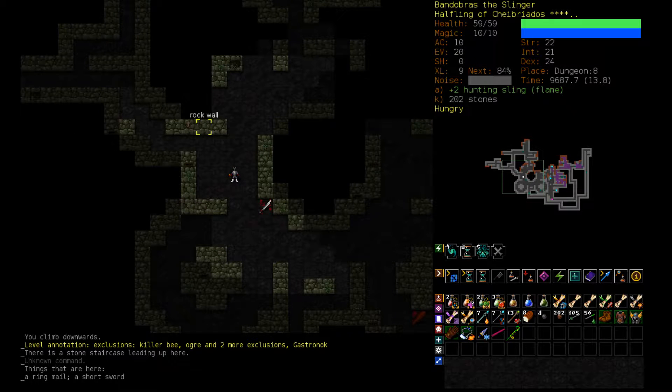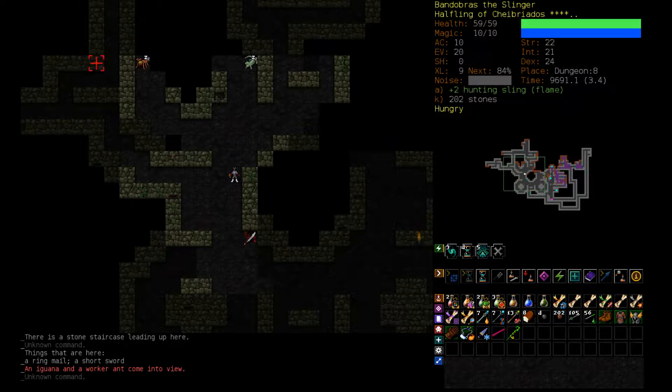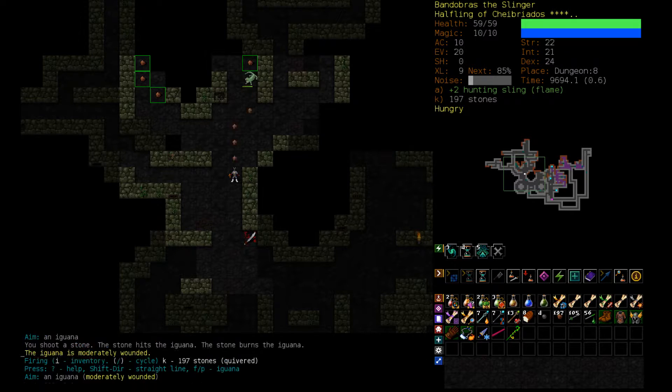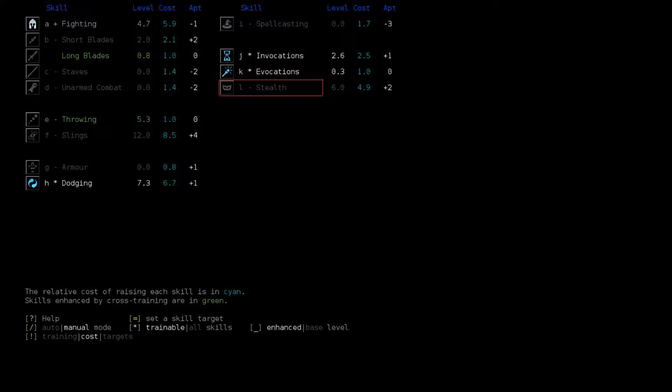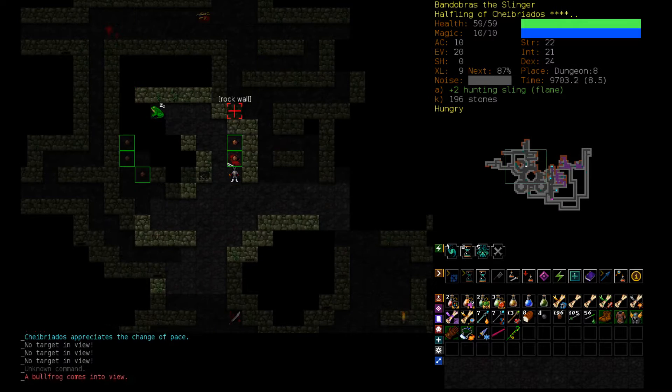Once we head over here we can auto-explore. These two things should be fine. It's a good thing we got that stealth — I might get more. I'm also getting one level of Evocations. The Wand of Acid is pretty good. One level of anything is quite cheap, but our experience is very valuable right now. Dodging when you have high dex is very important, especially with good aptitude. Invocations is also very important — I'll probably want to bring that up to more than six, but we'll see how it goes.